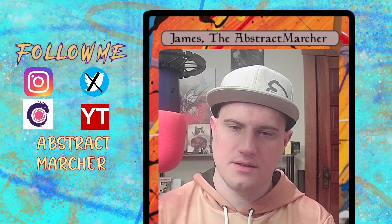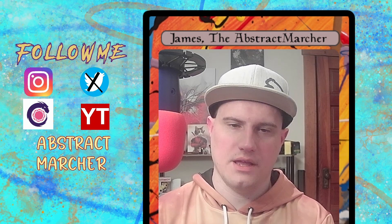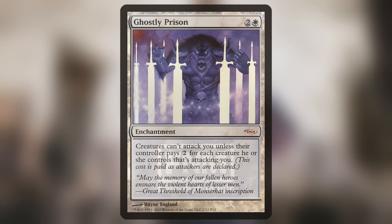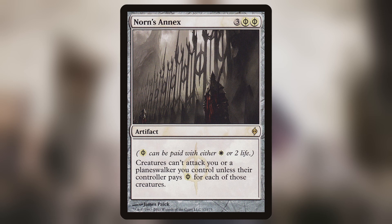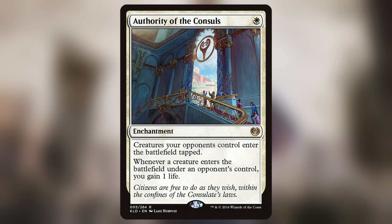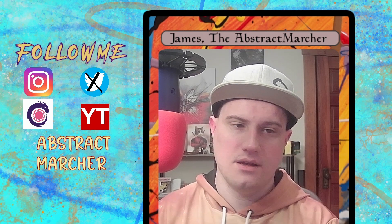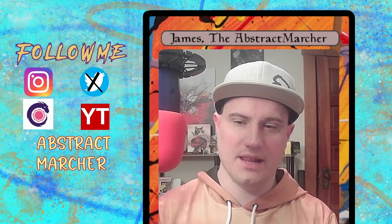The taxes sub-theme features Containment Priest and Leonin Arbiter. At one point this deck had Thalia, Guardian of Thraben, along with Pacifism, Rest in Peace, and Ghostly Prison — a 3-mana enchantment where creatures can't attack you unless their controller pays 2 for each attacking creature. Norn's Annex, a 5-mana artifact (3 generic, 2 White Phyrexian): creatures can't attack you or a planeswalker you control unless their controller pays White or Phyrexian mana for each of those creatures. Authority of the Consuls, a 1-mana enchantment: creatures your opponents control enter tapped, and whenever a creature enters under an opponent's control, you gain 1 life. I've gained hundreds of life off this when someone forgot to pay attention and tried to go infinite.